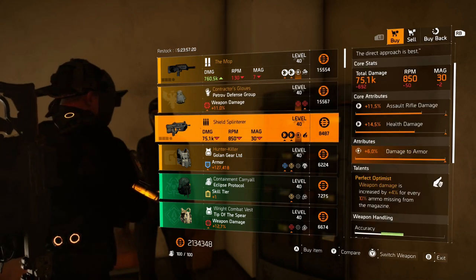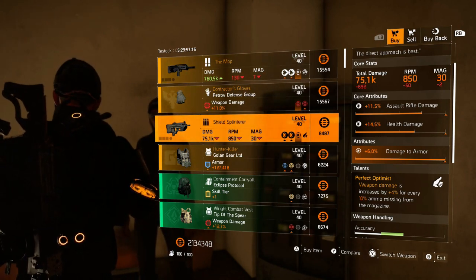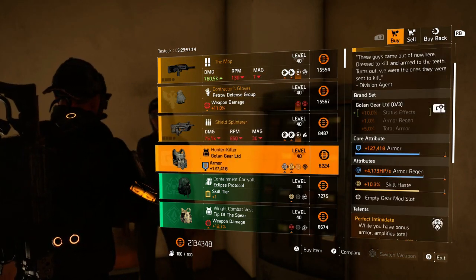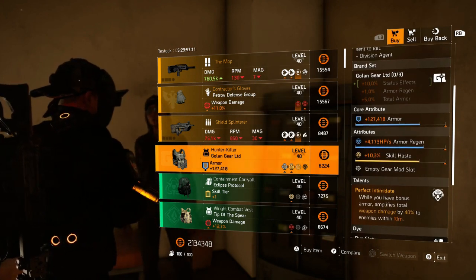This week's shield item has a max roll of damage to armor, and the Hunter's Killer chest does favor some regen stacking. But again, both require you to kill your hunters. If you haven't done that, these items won't be here.